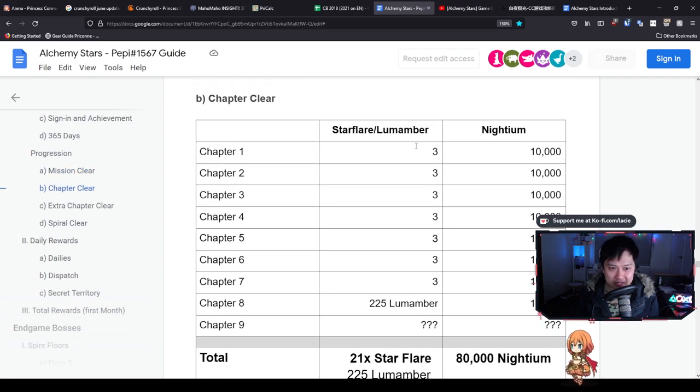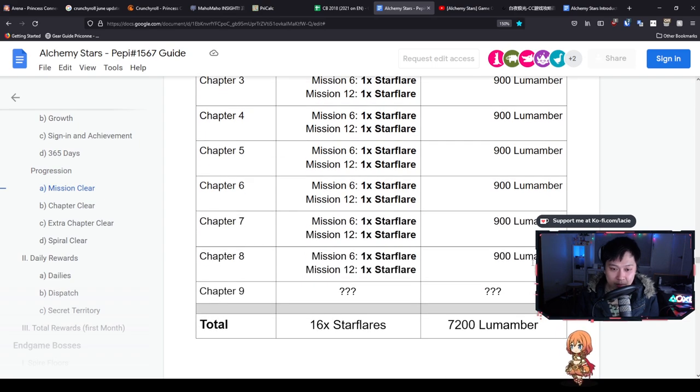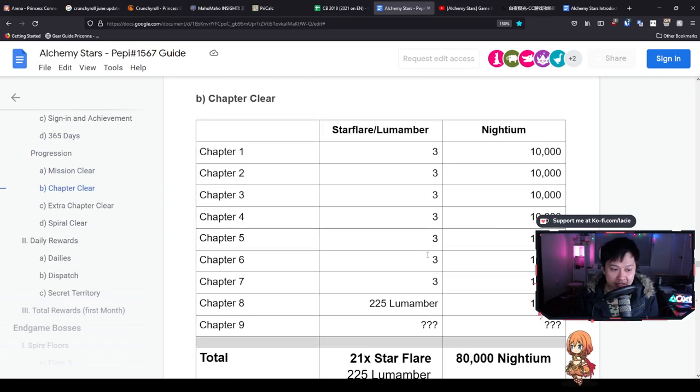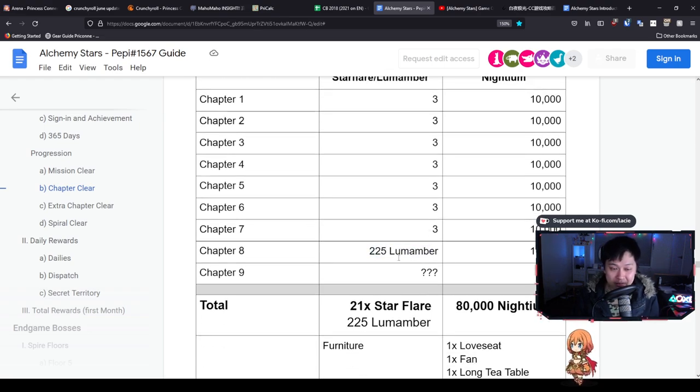Looking at Star Flares and Lumamber down here - Nightium is kind of ignored because it's your upgrade currency that you can actually farm, like your money. This gives us an indication of our income per chapter release. It seems quite consistent - every single chapter we're going to be getting at least two Star Flares as well as 900 Lumamber. Then on every chapter clear we are going to be getting three Star Flares per chapter, except for chapter eight. Hopefully chapter nine onwards they're not going to drop that - three Star Flares are worth more than 225 Lumamber.